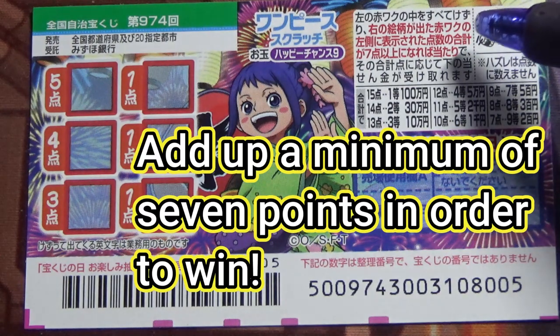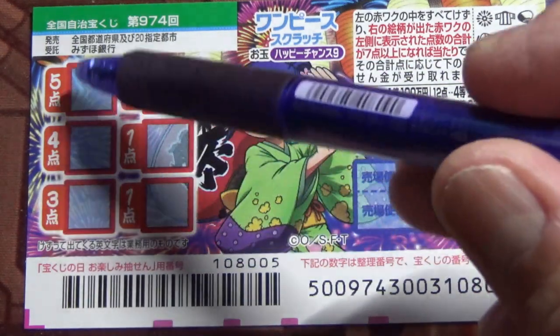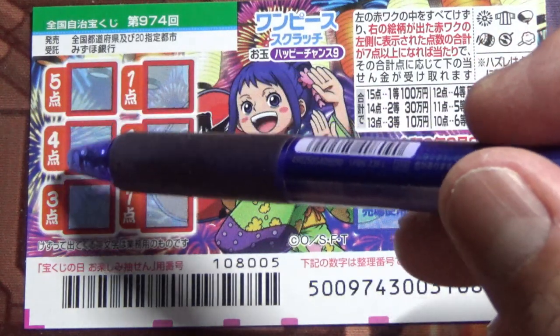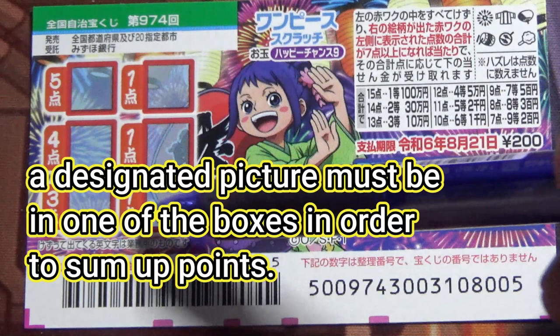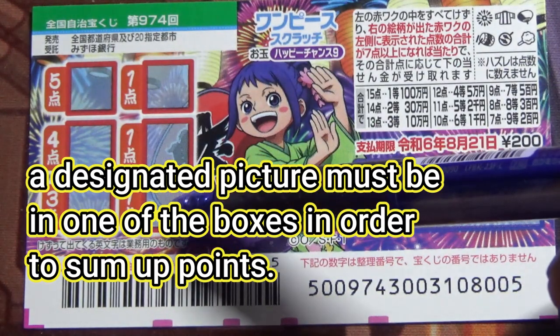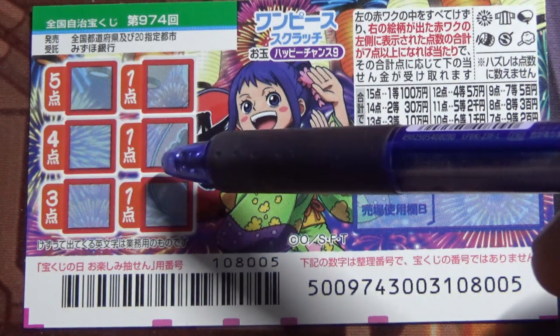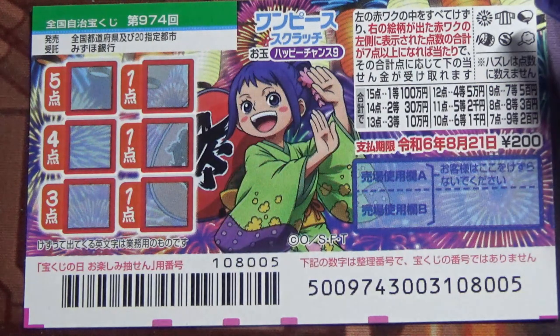According to the instructions, you need to sum up these points — these tens. Here it says iten, iten, goten, yonten, santen. If one of these pictures appears in one of these boxes, say here, that gives you iten. If you don't see a picture, you get nothing. You must see one of these pictures in one of the boxes — it doesn't matter which one.